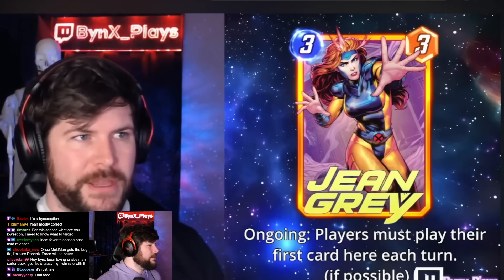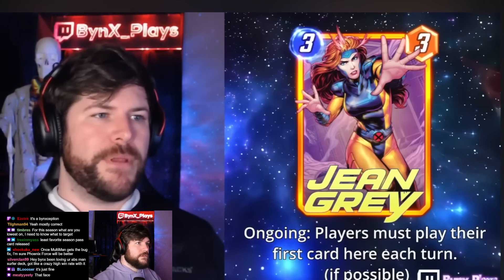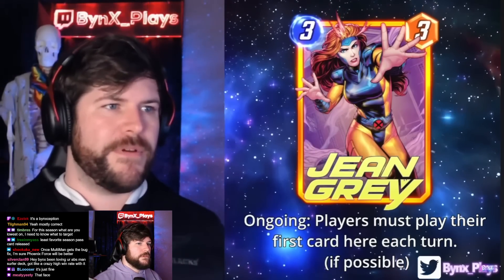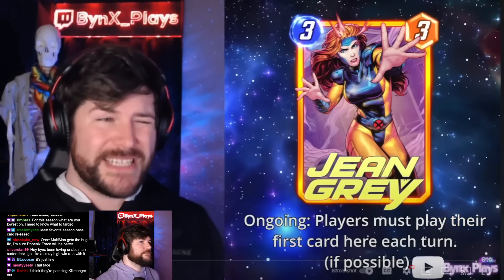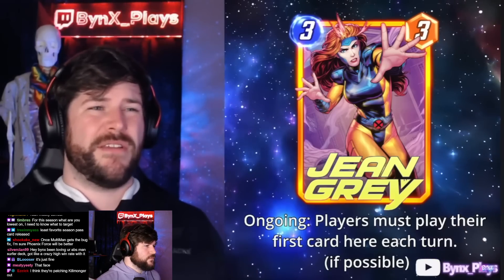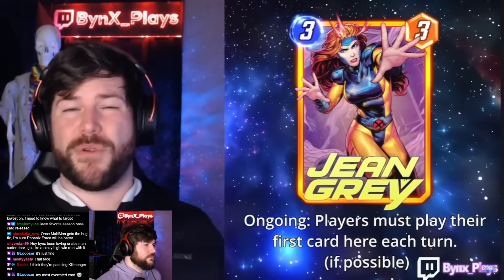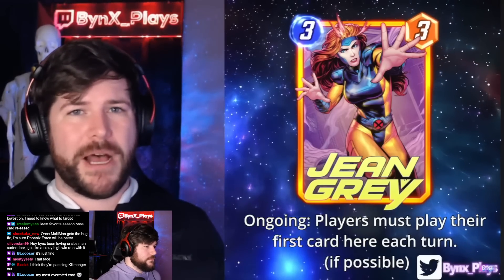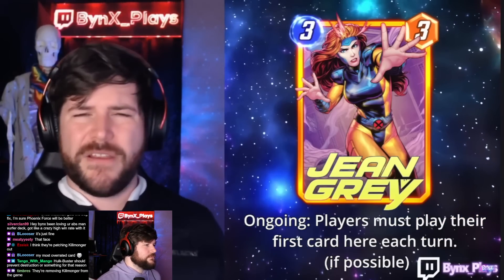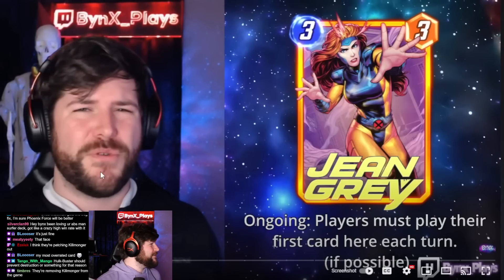Next up we have Jean Grey, a Series 5 card releasing on July 11th. Jean Grey is a three-energy, three-power card that reads: Ongoing — players must play their first card here each turn, if possible. So whenever Jean Grey comes down, if you're going to play multiple cards that turn, it works very similarly to an opposite Morag where you have to play there. The 'if possible' clause is very important.